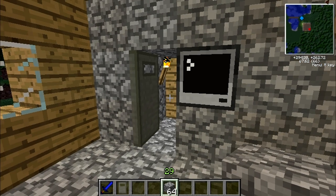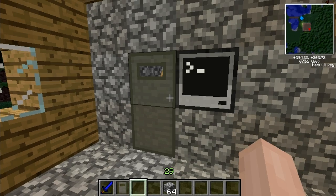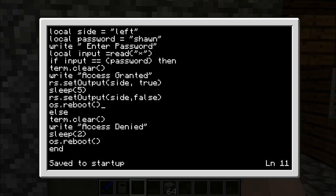The door is shut. Basically if I try to break the door in survival or adventure mode it just won't break. There's the code — if you want to pause it and just enter that straight away, or you can watch me do it. I'll just give it a few seconds so you can pause it.